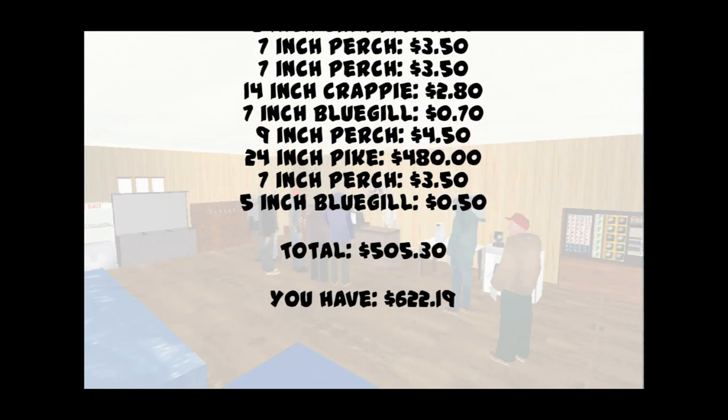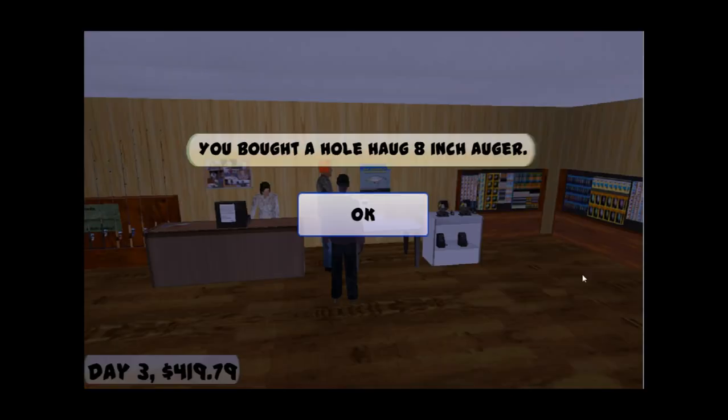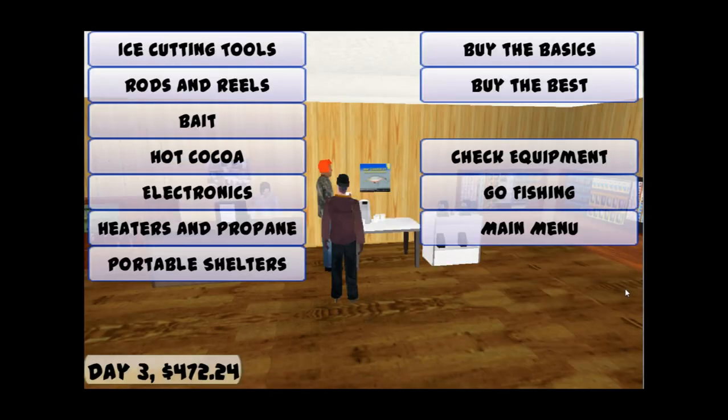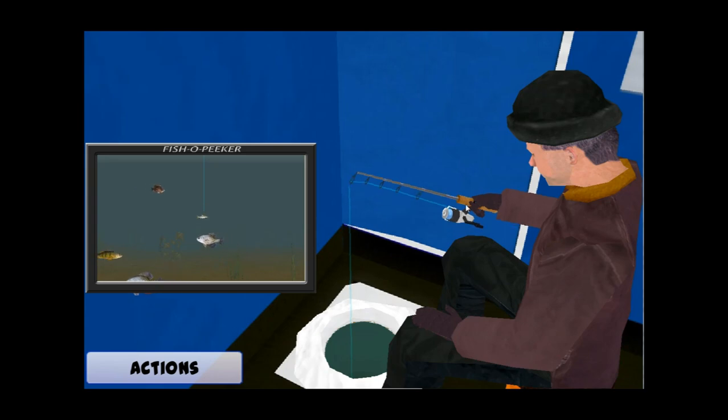As you earn more money, you can upgrade to better equipment. You can get a heavier rod and a better ice auger that will cut a bigger hole for larger fish. Electronics are pricey, but a sonar flasher will show you the echoes of the fish under the ice — that gives you some idea if you're in a promising spot. Better yet, an underwater camera system will let you see what's going on under the ice.